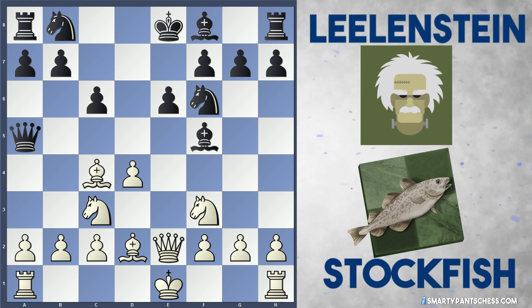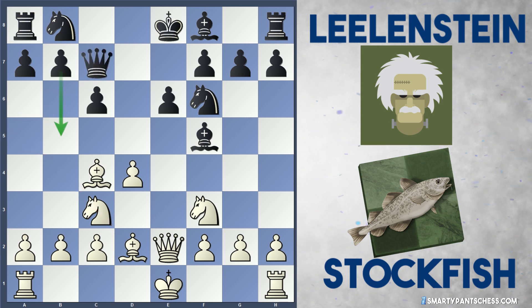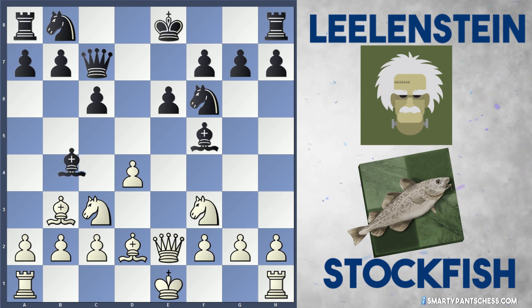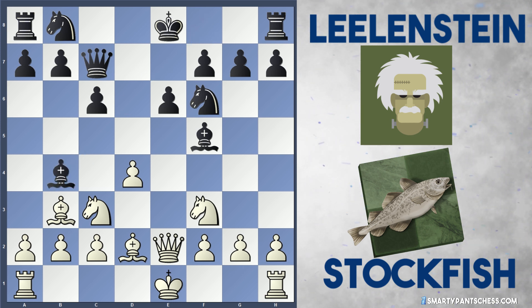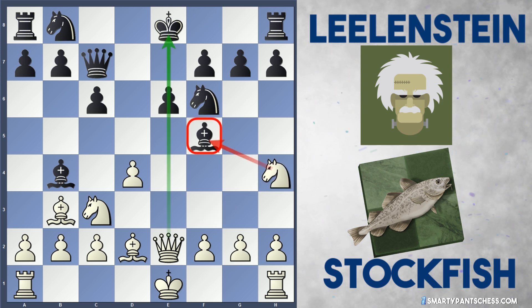Before playing Qc7, b5 couldn't be played due to Nxb5 and the bishop would just attack the Queen. So the Queen moves preparing this, but Stockfish drops the bishop back to b3 so they can't play b5 with tempo. Lelandstein develops their bishop to b4, and Stockfish now creates a threat of Nh4, threatening to take on f5, and the c6 point is pinned by the Queen.